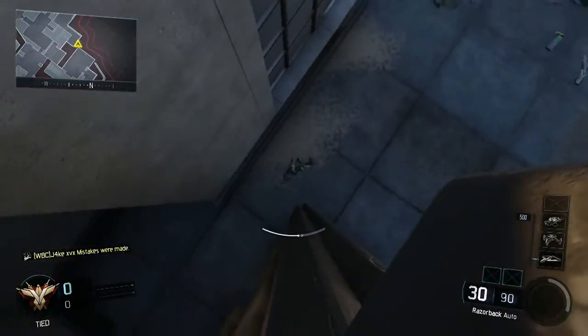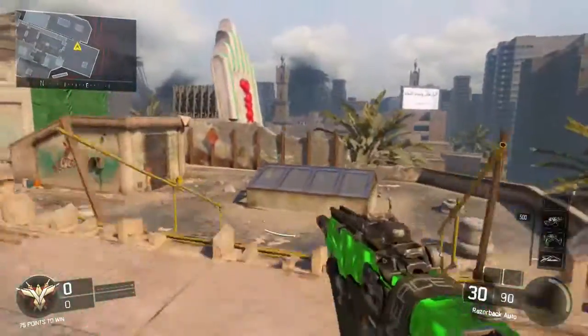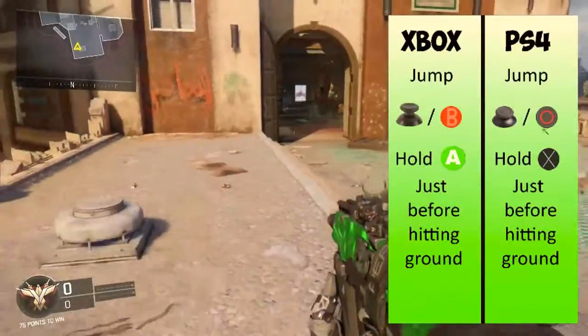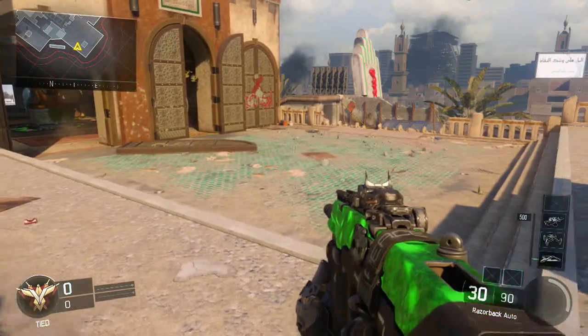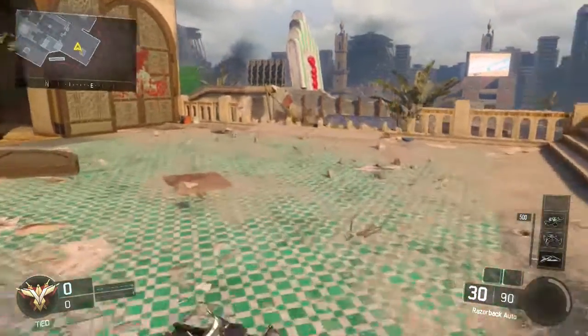Don't fall off the map like I did. Jump, slide button, hold A. I'll leave pictures of the buttons on the screen so you can see what the slide button is depending on if you're on tactical or default.